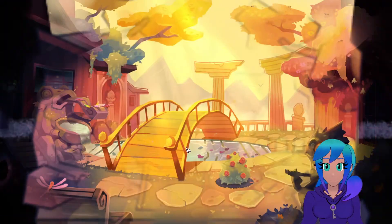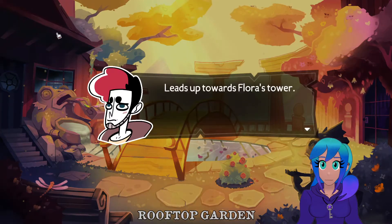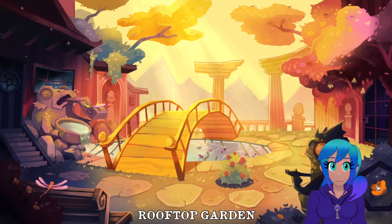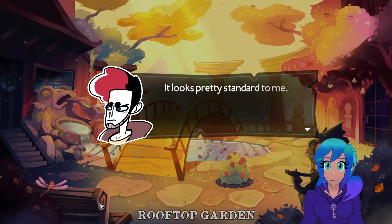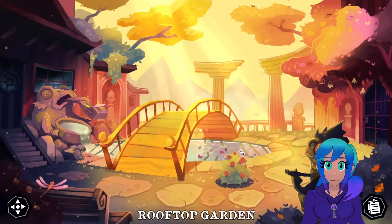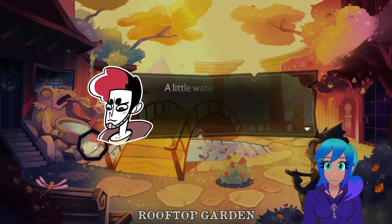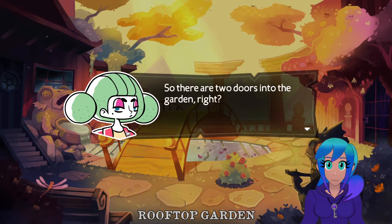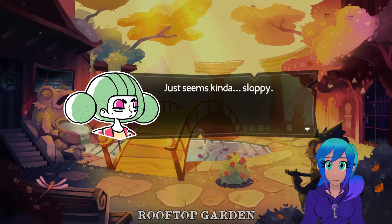I gotta go back to the rooftop garden and look around a bit more - I feel like the last clue has to be here. It's a two-person bench. We're pretty high up - we're on a roof. A little waterfall, wonder how it's hooked up. Stairs up to Fitz's room. So there are two doors into the garden: one from the Fellow side and one from the Pointer side, but they weren't built at the same level - seems kind of sloppy.